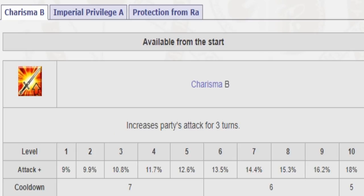His first active skill is a Party Buff that increases all your allies' attack for three turns. It gives 18% attack up, though there are others that have higher buffs, like 20% or even more.